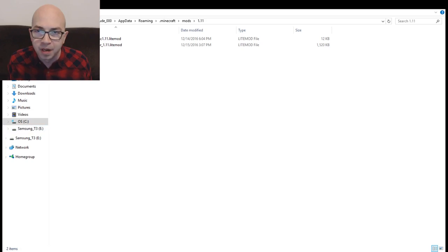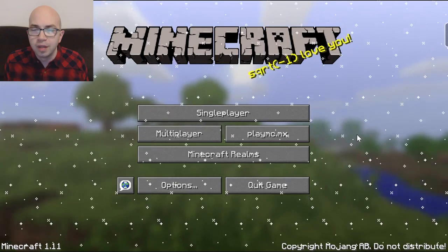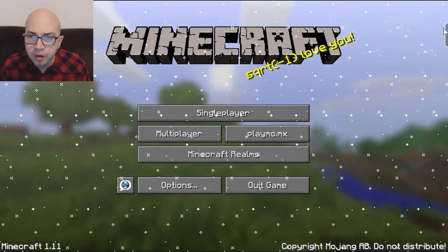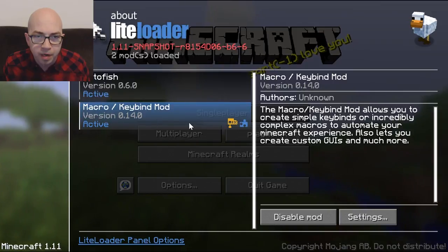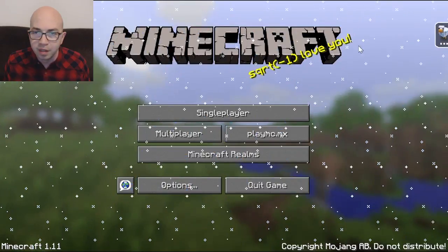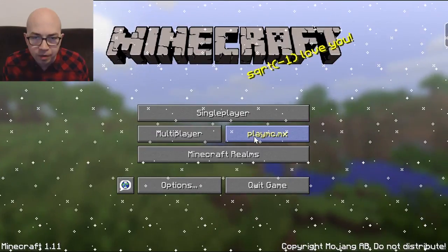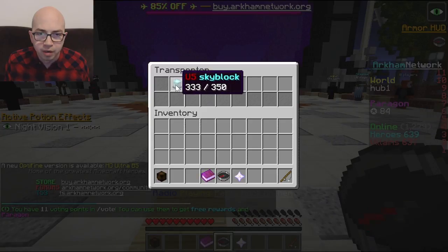Once you've done that you're all set with installing the mods. Load up Minecraft and if you installed LiteLoader, AutoFish, and the Macro mod correctly, you'll see a little icon on the right side of the screen. Click it and it'll say LiteLoader, and show that you have AutoFish and Macro/Keybind Mod installed. If you see those two things, it worked. Then you can log into RCAM Network just like normal.